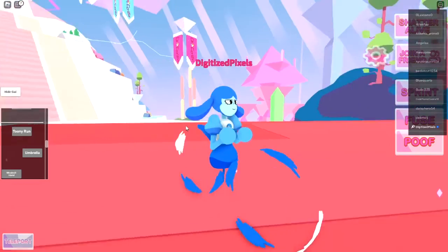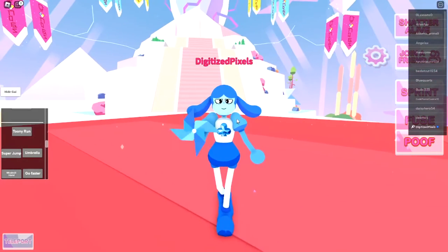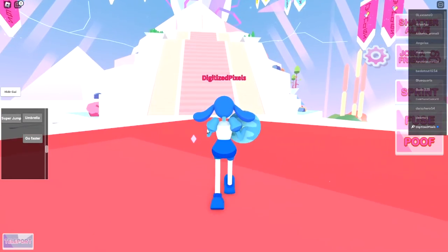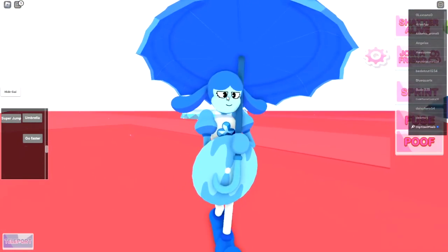You get an umbrella, you get a super jump. There's toony run — that's super funny, it looks like a motorcycle. And then we got windmill hand. You can make it go faster and now it looks like a saw about to cut you up.